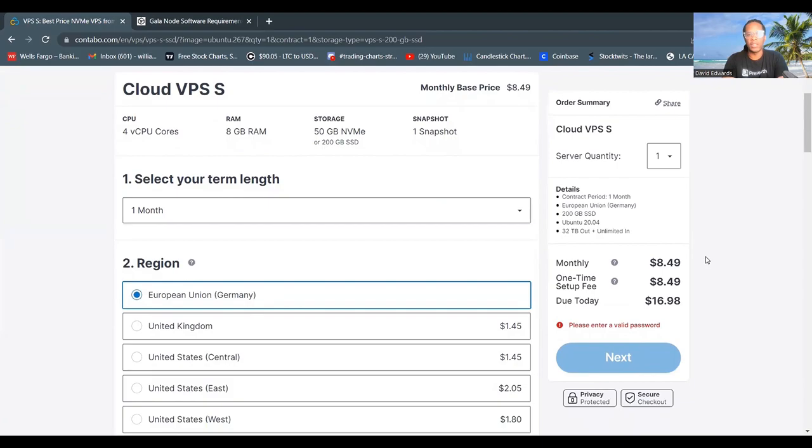As a disclaimer, this is not financial advice. I am a Web3 specialist, and I'm here to educate you on how to set up your Gala node. There is a monthly fee of $8.49 and a one-time setup fee of $8.49. Upon your first purchase, you will pay this fee two times, but then after that, it's only $8.49 a month.